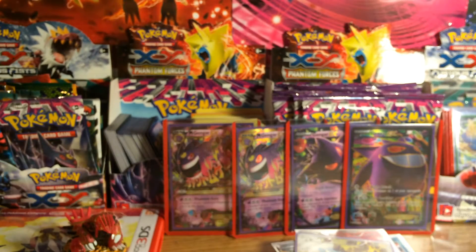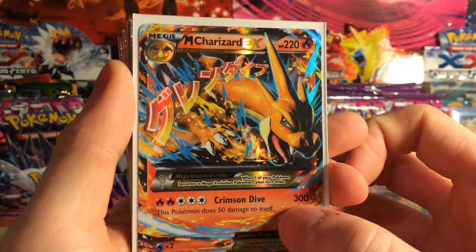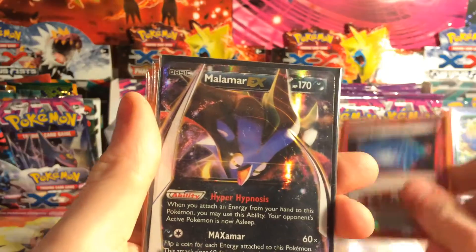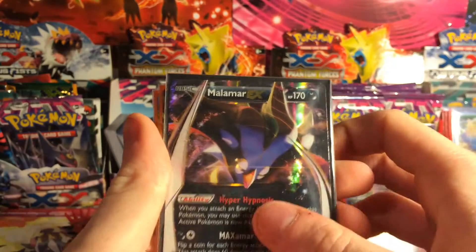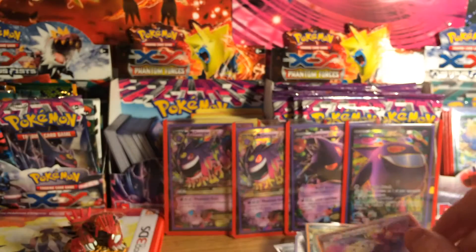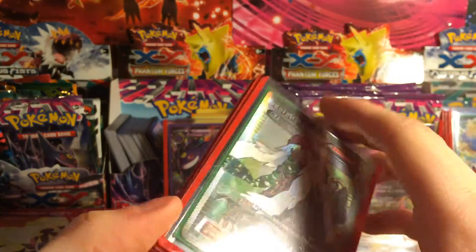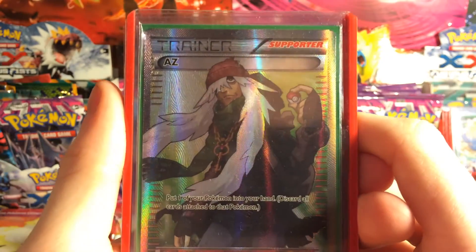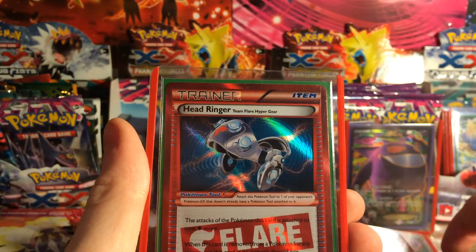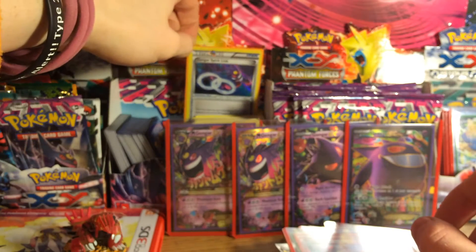And now for the little bit more desirable things: Mega Charizard, a Jamming Net, Malamo, Manectric, Aegislash. These are in top loaders simply because I've had the time to put them in. Full art AZ, another Aegislash, and a Head Ringer. Getting off — Charizard Spirit Link.